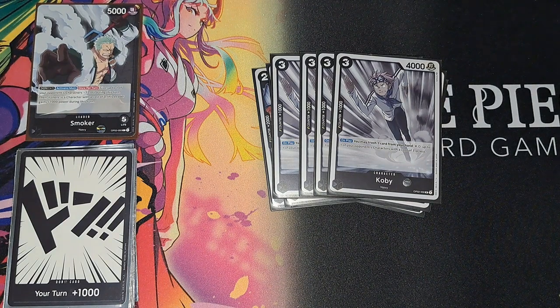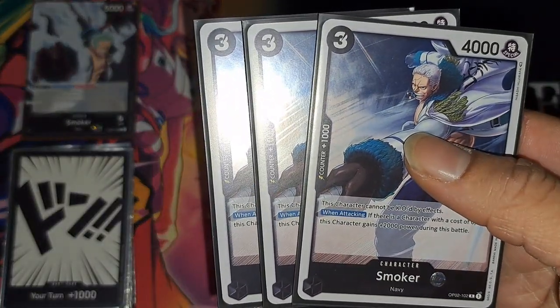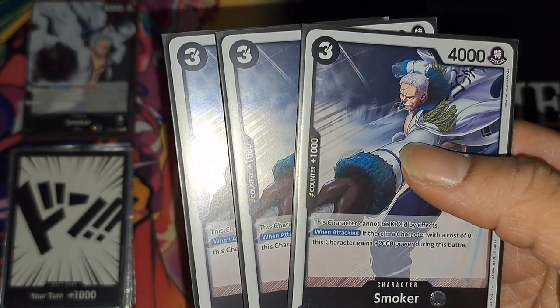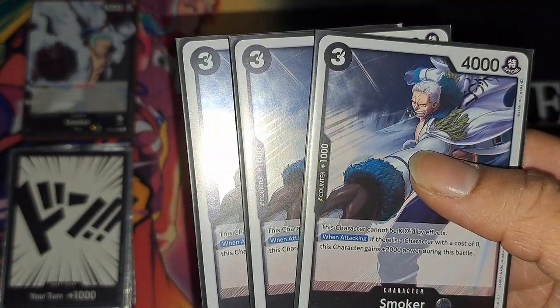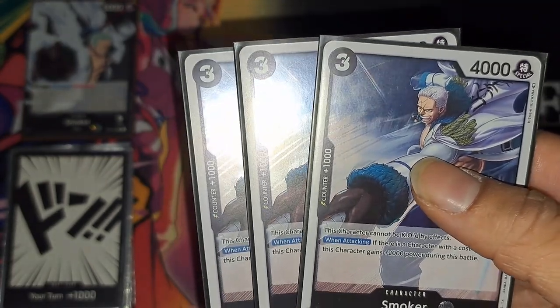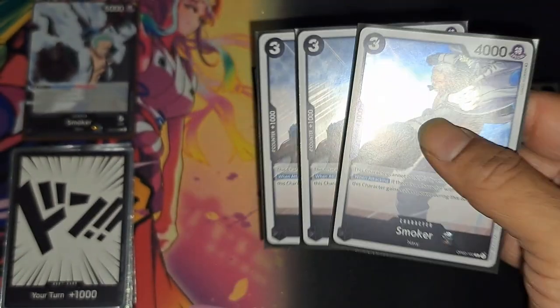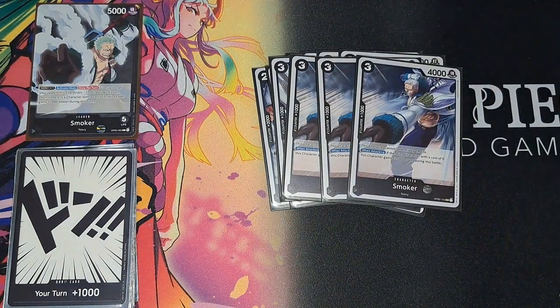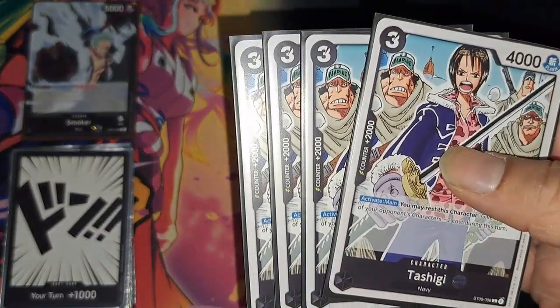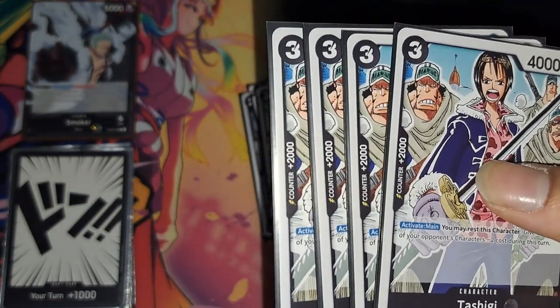We've got three three-drop Smokers. He can't be killed by effects so he's good just having him on the board — he won't die by effects, only battles. He becomes 6k on attack if your opponent has a zero cost character out, which came in handy. If I make him six or even seven just to hit, and if I want to protect him, I probably would.